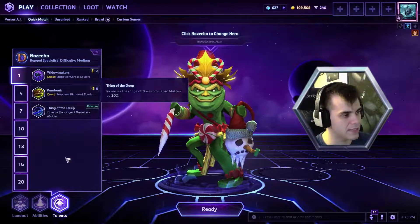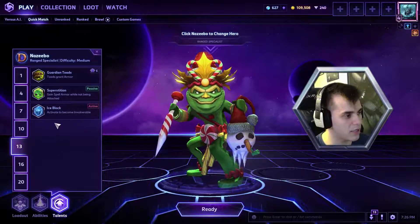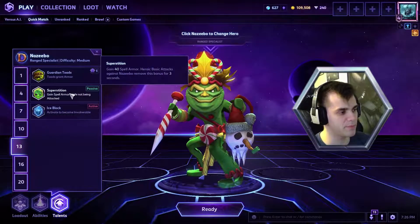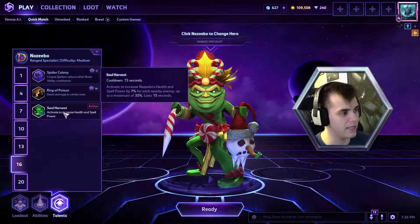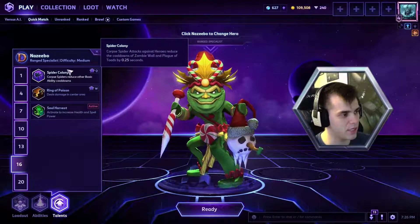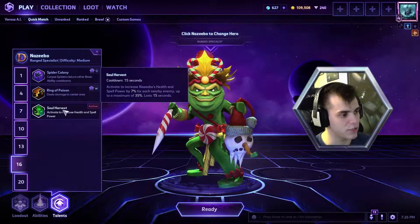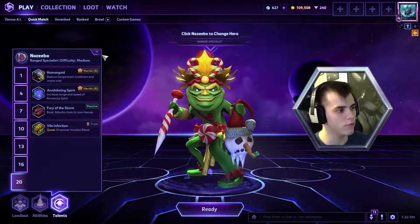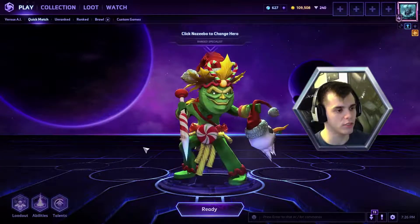We still see toad build as the go-to build for the most part. Superstition was bugged where it was always having uptime — that has since been fixed back when Hanzo was released. The soul harvest talent at level 16 has become the go-to, and I really enjoy it. It gives Nazeebo a little bit more active play. Thank you all for joining me on this adventure with Nazeebo.